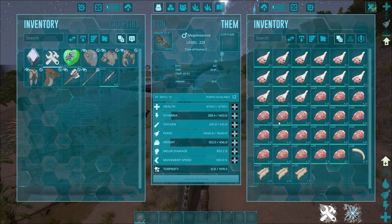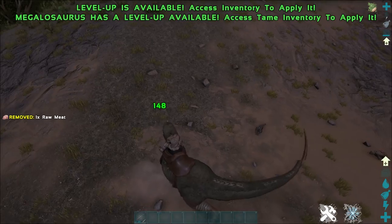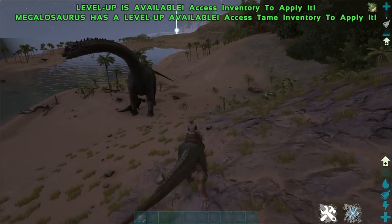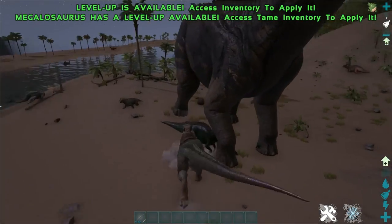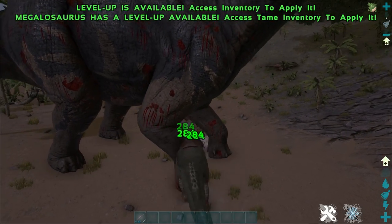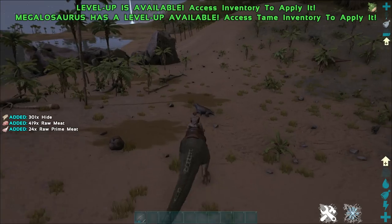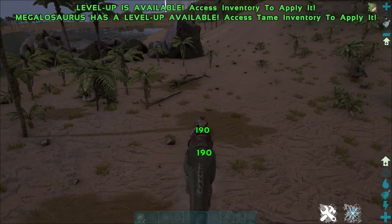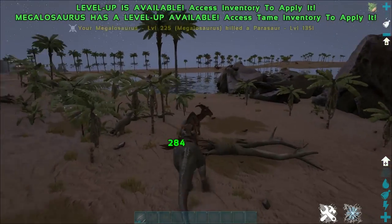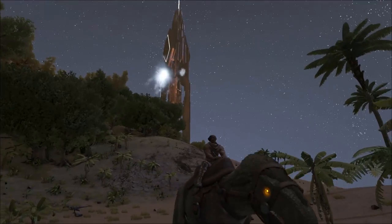Definitely recommend breeding these guys up. If you do breed Megalosauruses, make sure that you hatch the eggs at night time, because the baby's food will drop a lot quicker during the day. It's better to get it established during the night time. Make sure you have plenty of food on hand because their food will deplete very quickly. You can also force it to stay awake during the day — it will go unconscious, but it will make it easier to manage food utilization. If you're breeding on Aberration, you don't have to worry about any of that since it's always night time there.